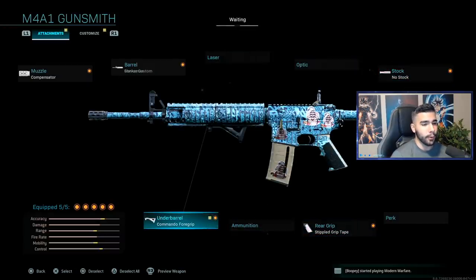This class will have a little bit more recoil — especially from the no stock — but in general it's a very good fast AR class if you're trying to be more aggressive and get in people's faces. It's a very good running gun.